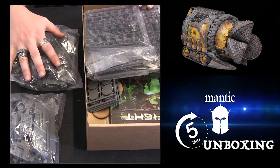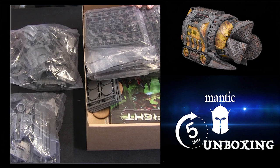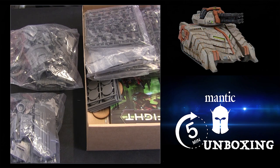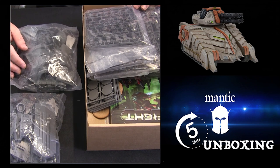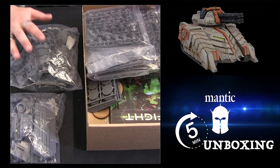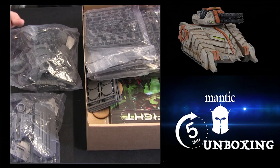You get a Tunneller for the Vehement and a Stern Hammer for the Forge Fathers. I'll pop some images up on screen for those not familiar with these fantastic kits. Really, really nice to build. There are a couple of building videos on our YouTube — just search for how to build and you'll be able to find instructions for both these vehicles. Really easy to put together.